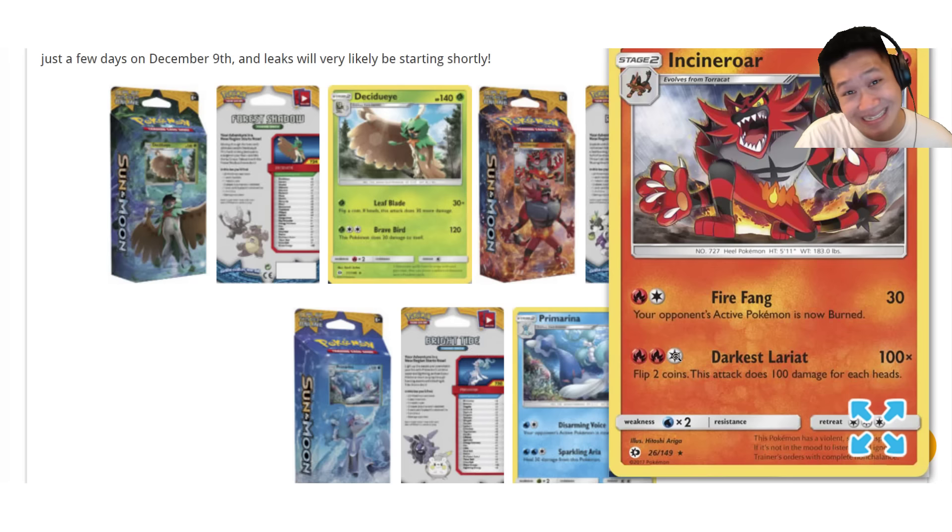Three energies — you can't use DCE — but it does an average of 100 damage. Flip two coins; every head is 100 damage. Sometimes zero, sometimes 200. That's not 240 like Decidueye, but every single theme deck is going to have a card that will help you with that bonus damage.